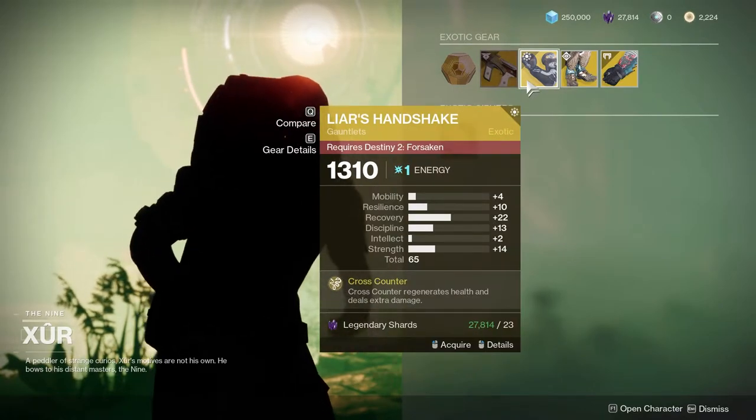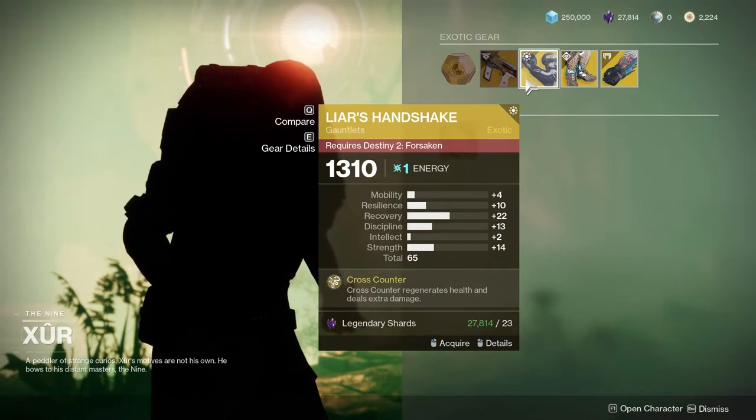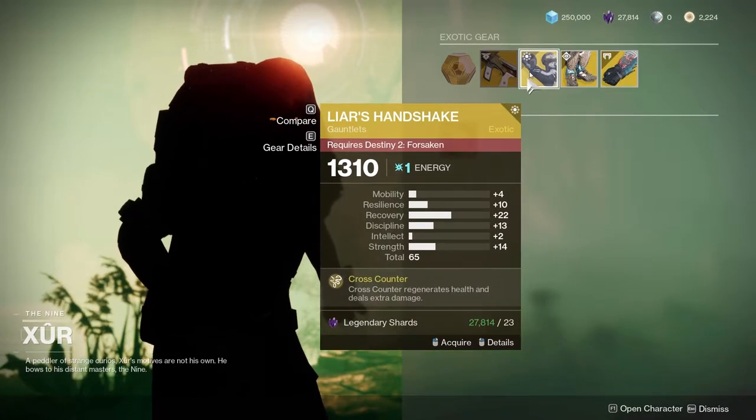He's got Liar's Handshake. That's a good Hunter Exotic, especially if you're trying to do certain things with extra DPS on your Arc Strider. Not a bad roll. I might pick that one up myself.